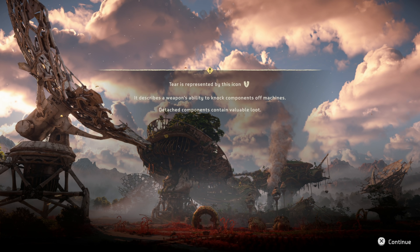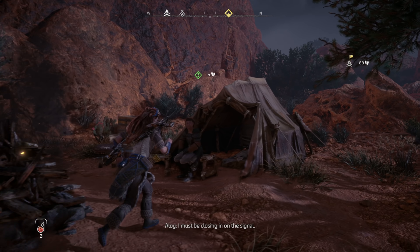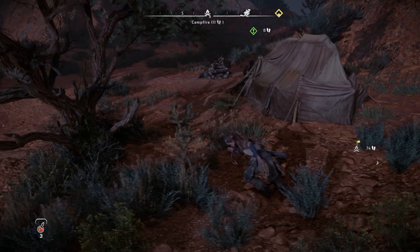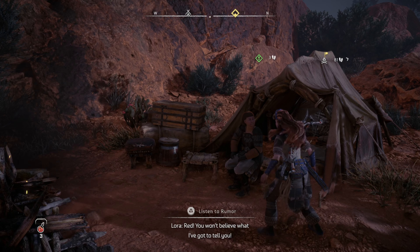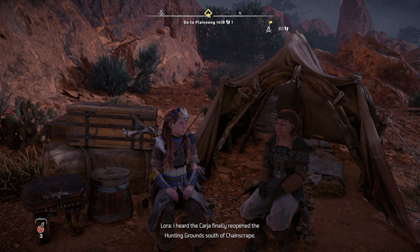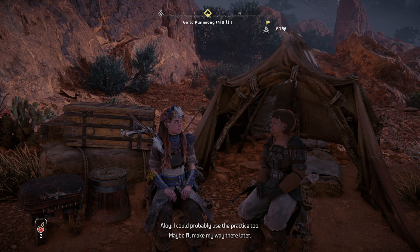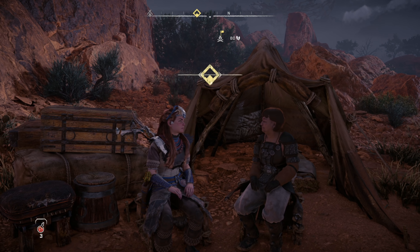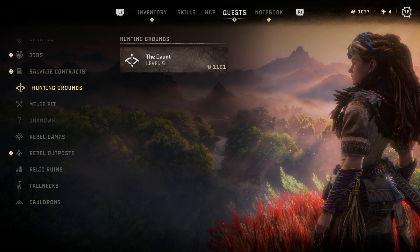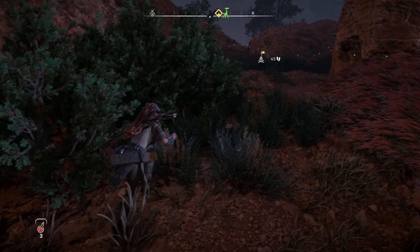This icon describes our weapon's ability to knock off components. I've got some news for you. 'You won't believe what I've got to tell you.' Lay it on me. 'I heard the Karja finally reopened the hunting ground south of Chain Scrape. I was thinking of brushing up my hunting skills, considering the nasty machines I've seen out here.' 'It's not a bad idea — I could probably use the practice too. Maybe I'll make my way there later.' These are like trials or something. Thank you for that. Next time we're near Chain Scrape, we'll maybe take a little attempt. Or maybe not, because you're not the boss of me.